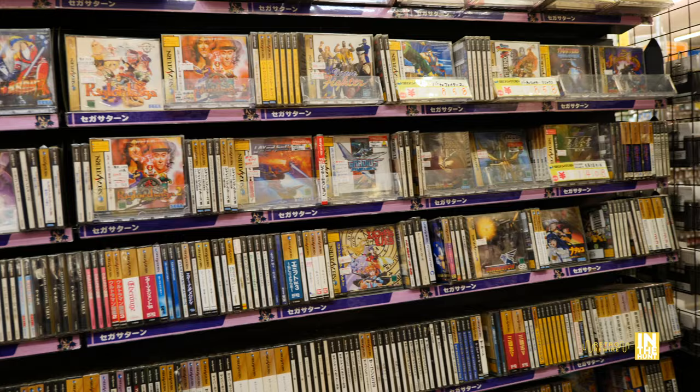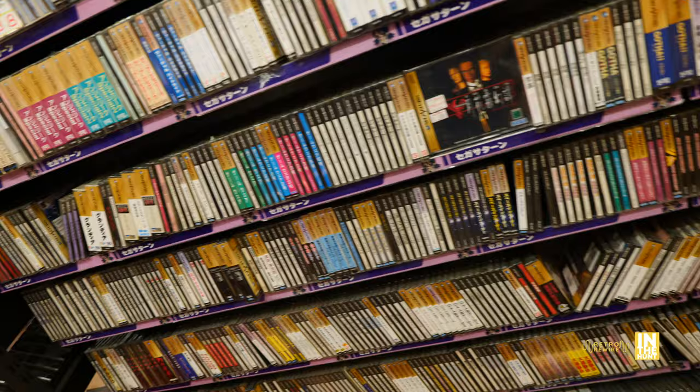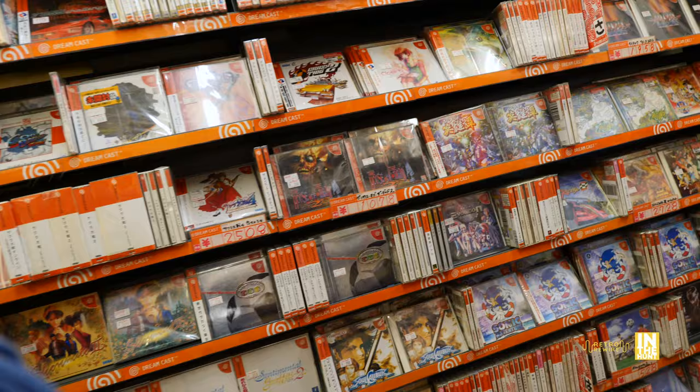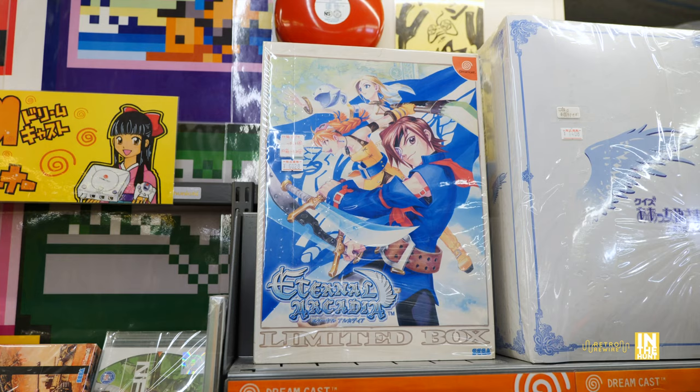And then we have a few boxed games. Let's go ahead and have a look at the Sega Saturn and Dreamcast stacks — so much stuff, so much good stuff. We'll briefly cover the Dreamcast because the main thing I want to focus on is the showcase. The Dreamcast — I pretty much have everything that I want, with the exception of like maybe two titles, one of them being JoJo, the 2D fighter by Capcom. Limited box there and a few other limited editions.